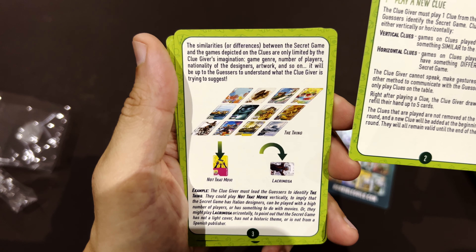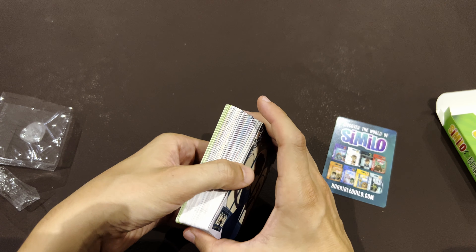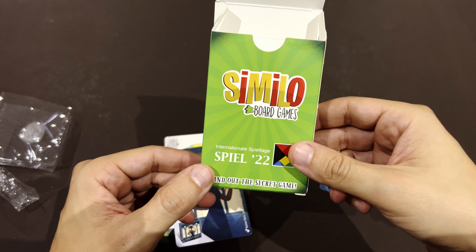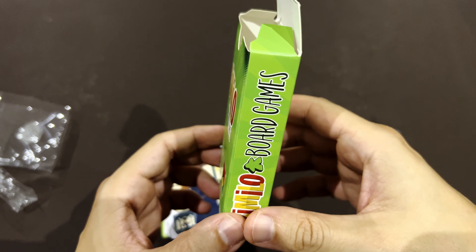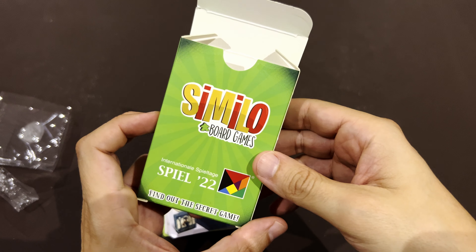So many icons here for games. Just taking a look at the rules to see if there's anything different: draw one card plus 11 more, draw 12, five cards for clues. Vertical card means something similar; horizontal means something different. Giver cannot speak — it's the same rules. So I hope you enjoyed! If you're a fan of Similo, check the channel and the playlist. If you enjoy board games in general, I hope you enjoyed this experience. This is a unique and rare game, and I'll be looking forward to getting the 2023 edition. Please support by leaving a like and subscribing. Thank you very much, goodbye!